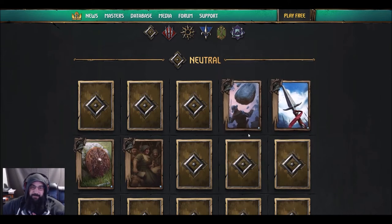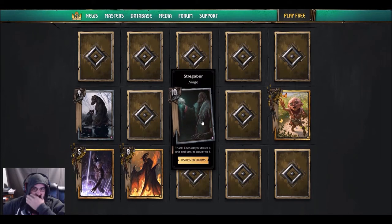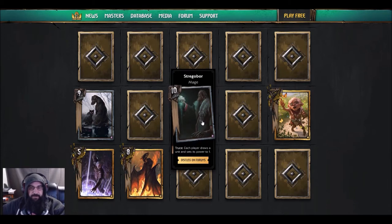I'm still waiting to see what all of these are but it looks like there's going to be about six more of them. Next one: Stregobor mage — each player draws a unit and sets its power to one. It's got a tag on here — 'truce' — I just noticed that, so that's a new mechanic.